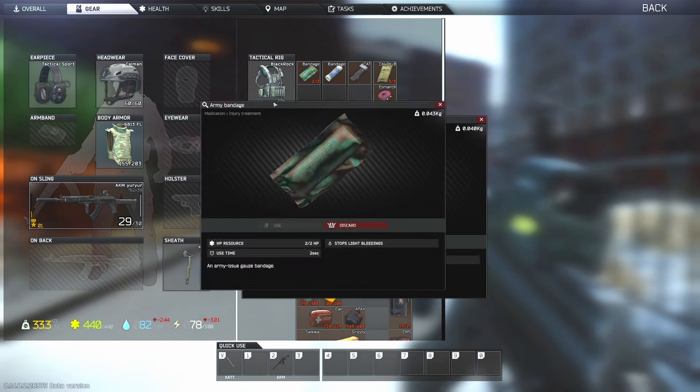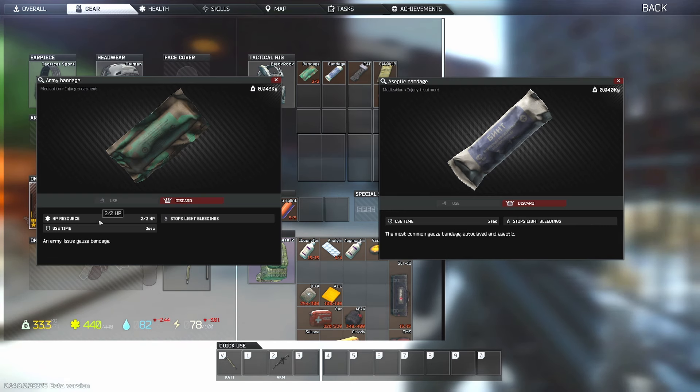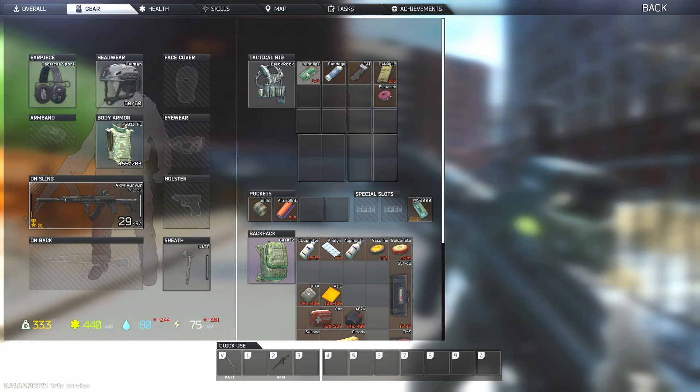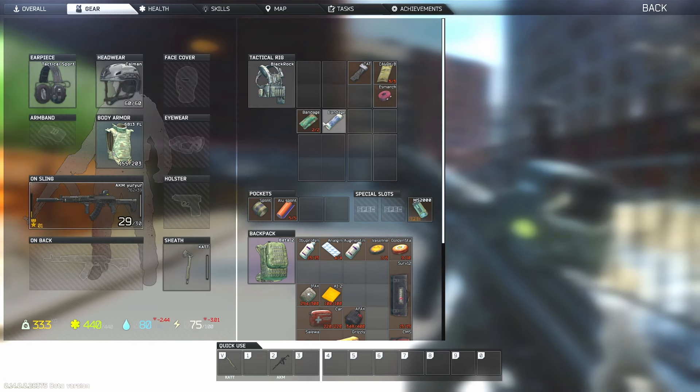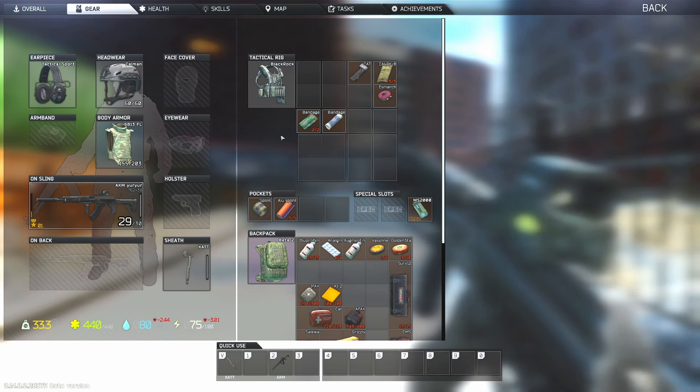First we're going to cover light bleeds. Your two bandages for light bleeds are the Army Bandage and the Aseptic Bandage — both are two-second uses. The Aseptic Bandage is a one-time use, while the Army Bandage is a two-time use. So if you have two light bleeds and one Army Bandage, you're good. If you have two light bleeds and one Aseptic Bandage, you'll need two of them. These are only for light bleeds.